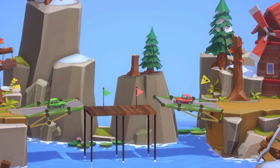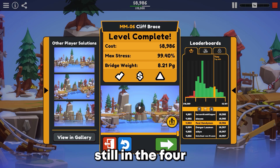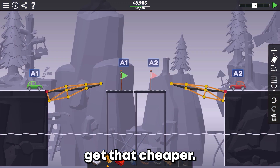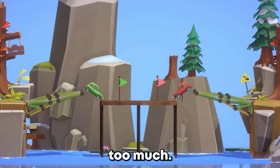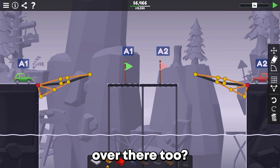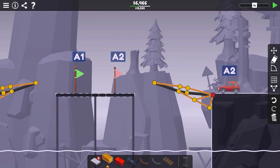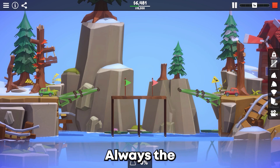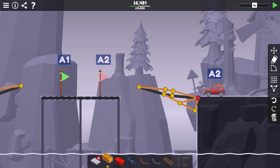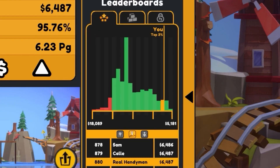Let's give that a go. Stress readings are 89, 86 — that puts us in the top 18%, still in the $4,000s. Let's get that cheaper. I bet if we can get rid of that piece... it tweaks too much. Oh, that actually worked! So can I get rid of that piece over there too? Come on, you can do it! There it is. Let's see where that puts us — top 3%, $880.